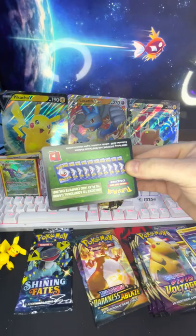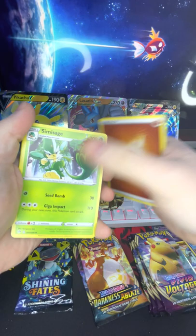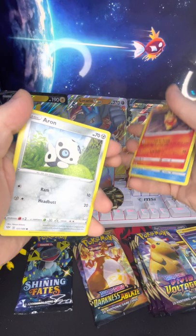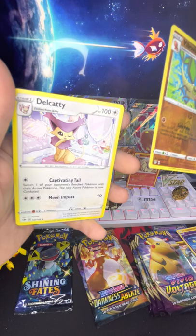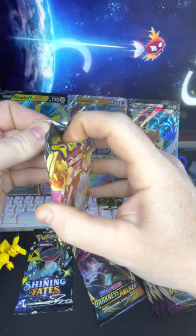Another green code. Fighting energy, Simisage, Billowing Smoke, Turbo Patch, Mr. Mime, Torchic, an Aerodactyl — but it's only one — a Rookidee, a Wishiwashi — oh, a reverse holo of a Bravo and a Dracovish. Nice! I just get excited when I see something shiny, I can't help it.